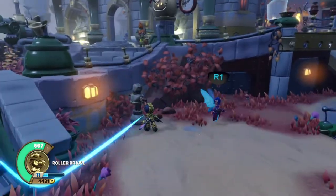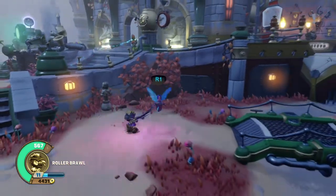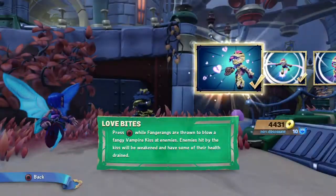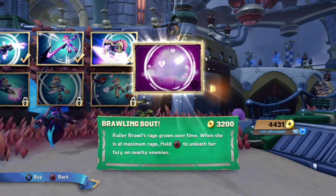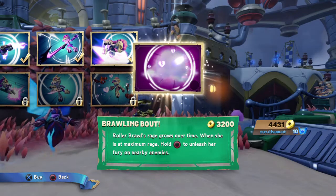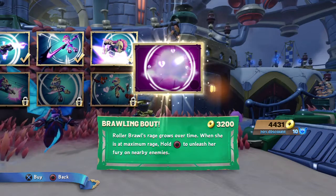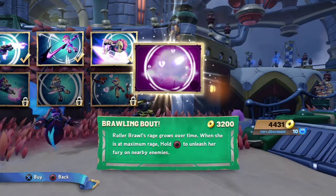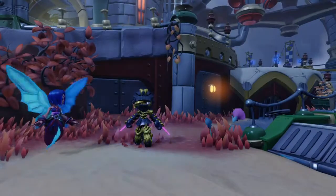I love her animations — the hearts and the skulls and the exclamation marks. Whoever designed her designed her really well. Roller Brawl's rage grows over time; when she is at maximum rage, hold circle to unleash her fury on nearby enemies. How do you know when she's at maximum rage? I don't have a clue.